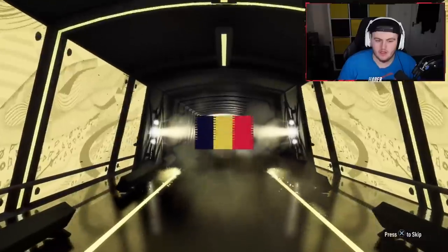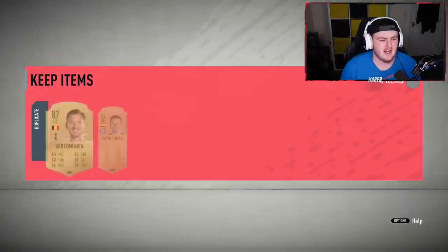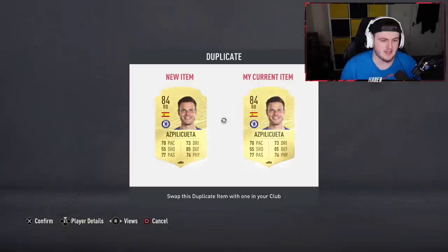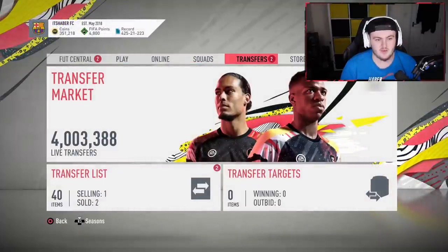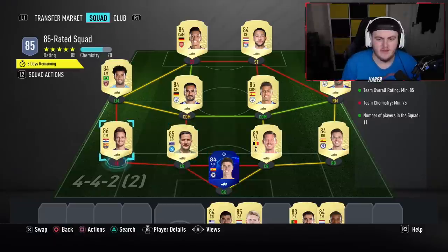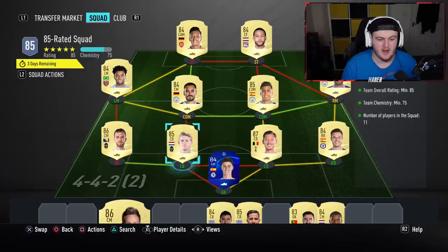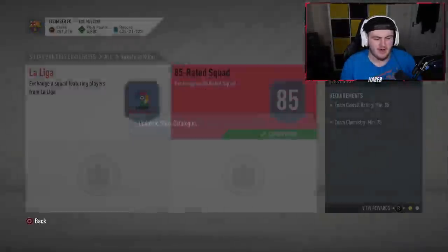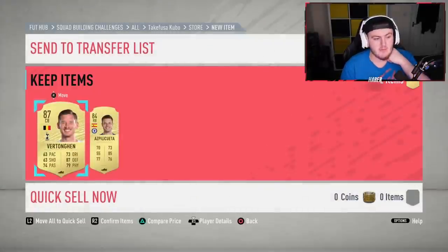We've got a walkout! Just been opening a couple of 81 plus packs that I built. It's going to be one of the centre backs. I feel like I've already got Vertonghen - I really hope I don't, but I feel like I have. I knew I already had him. Aspilicueta's untradable as well... actually, Aspilicueta's tradable. I'm going to quickly go and build an SBC then. That's an 85 squad, I just need the chemistry to complete this. I'm on 70 chem - how have I not got the chemistry? I switched the 86 and 85 to Delict and Pjanic, got the chemistry. This one was for the Kubo SBC - I'm probably going to complete him because I only need an 84 and 83 rated squad.